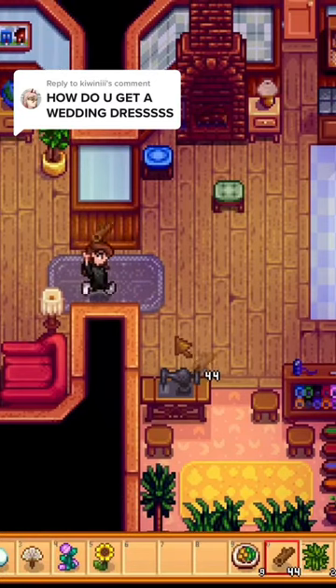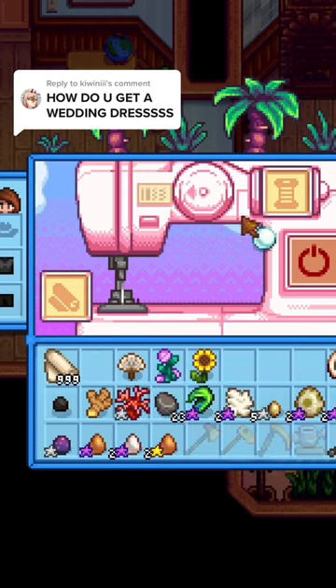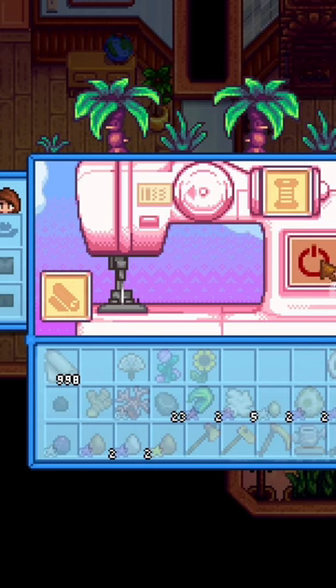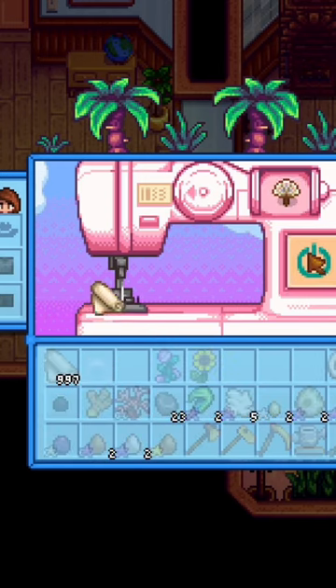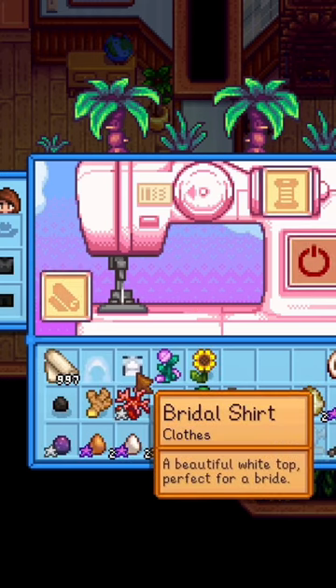How to get the wedding dress and other wedding items in Stardew Valley. To get the bridal veil, you need a pearl. The next item is the bridal shirt — in order to get one of those, you need to use the ornamental fan.